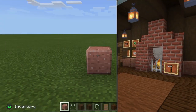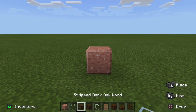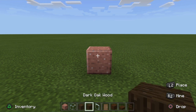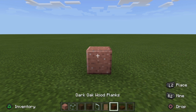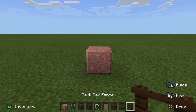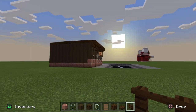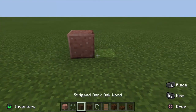You are going to need a lot of materials: some granite, some polished granite, some glass, some stripped dark oak wood — I always feel like I need to say more to that, it's like a wrap — dark oak wood, glass pane, spruce door, dark oak wood planks, dark oak wood slab, and a dark oak wood fence. There are some more materials for the front section of the build but we'll come back and grab some more later on.